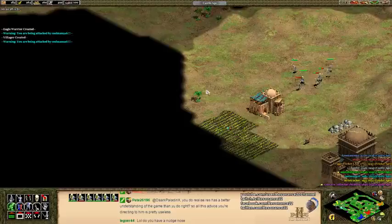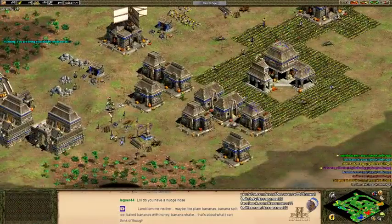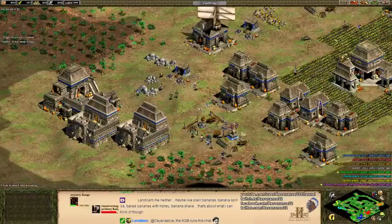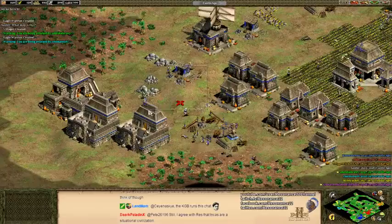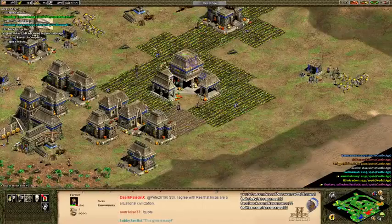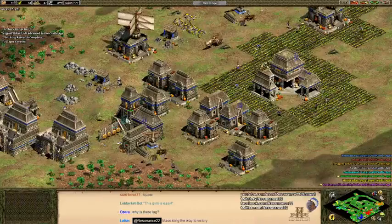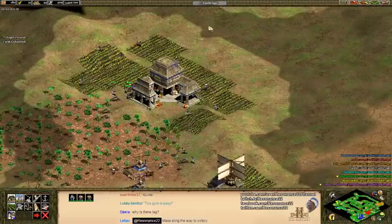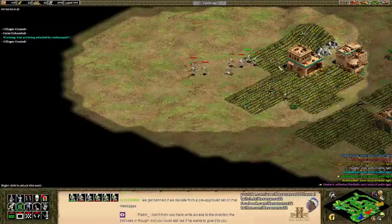This is the hard counter in action — I need slingers badly. Everyone's going to think the Incas are bad because of this match. These units have the most disgusting combat stats; you can't even click on them properly because of an unfixed bug. It's like 16 attack or something in the castle age, which is absolutely ridiculous.